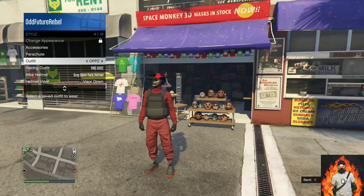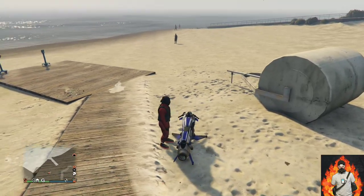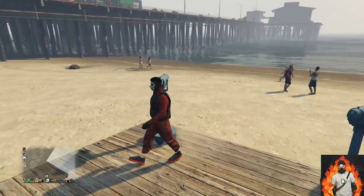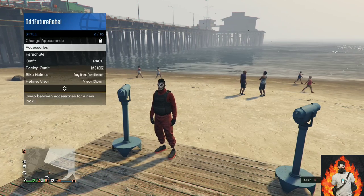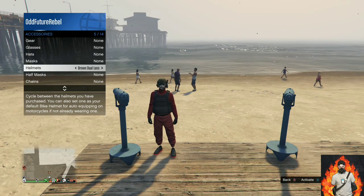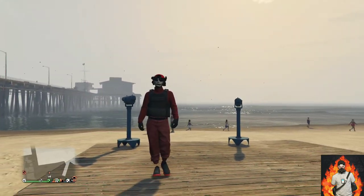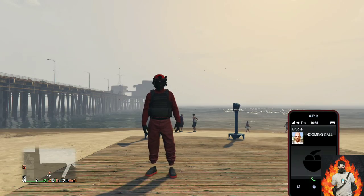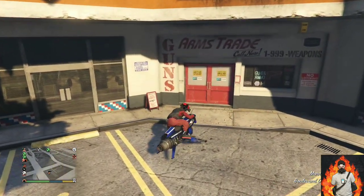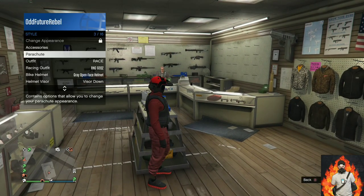Back out from the mask store and apply the saved outfit we just made. Head over to the closest telescope to do the telescope glitch — same method as before. Run past the telescope while pushing right on the d-pad and pull away at the exact same time. Your mask should disappear. Open up your interaction menu, go over to style, go to accessories, and cycle through the helmets until you find the black and red qualins. Back out from the interaction menu and walk away from the telescope — your outfit should look exactly like mine.